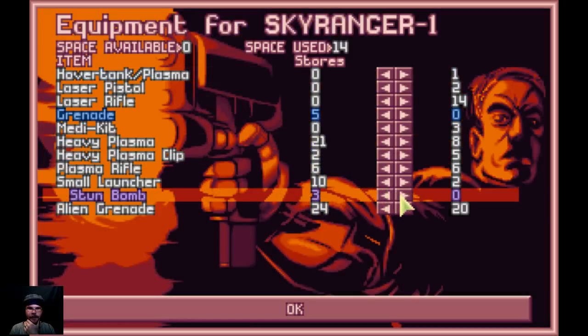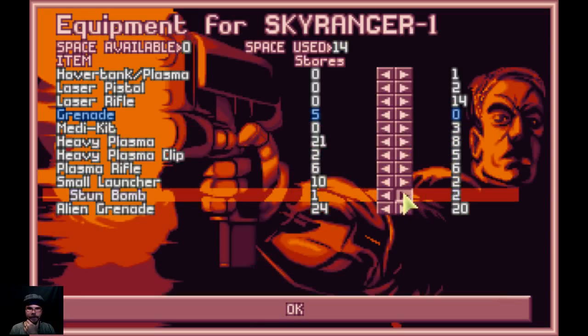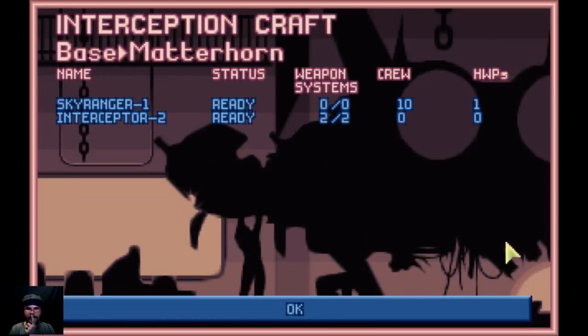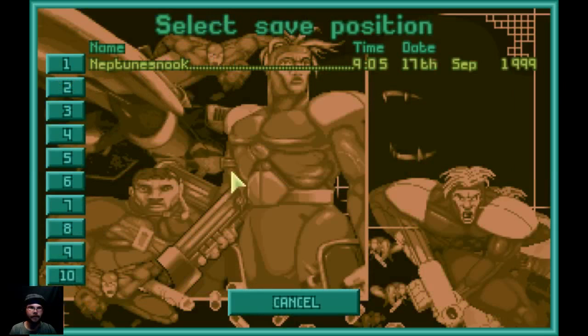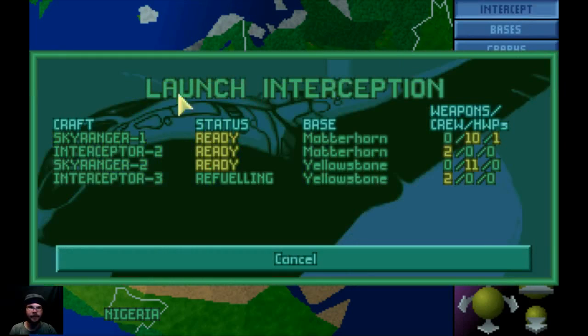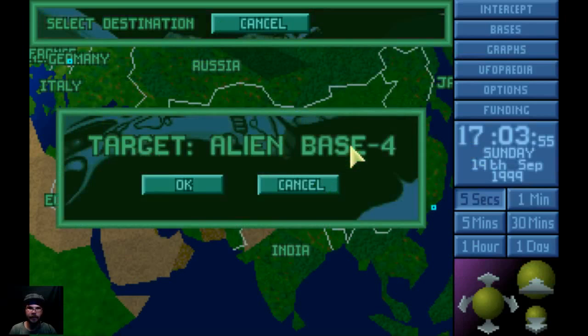A stun bomb — yeah, we need that. We don't have to have a face though, because we can get a leader. We will get a leader. I promise, we will get a leader. Okay, let's go. I think we're good for it. We are good for it. Save my game — I forgot to save my game. There we go. Intercept Sky Ranger one.